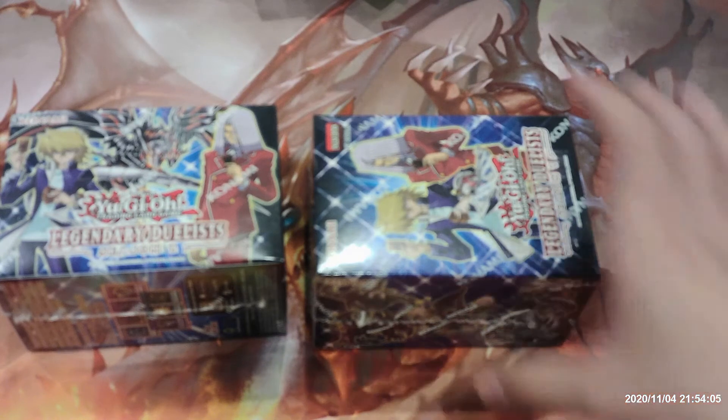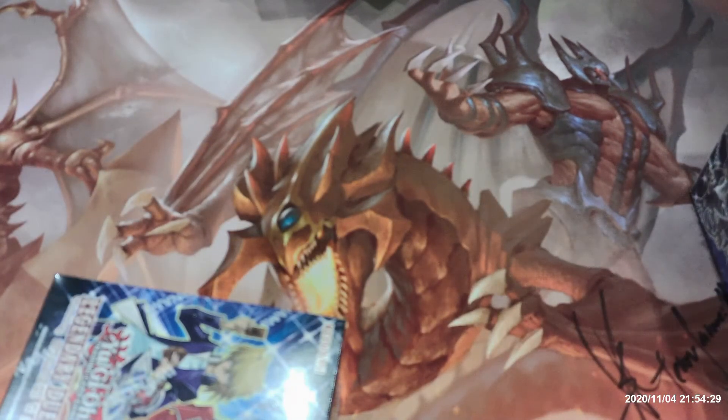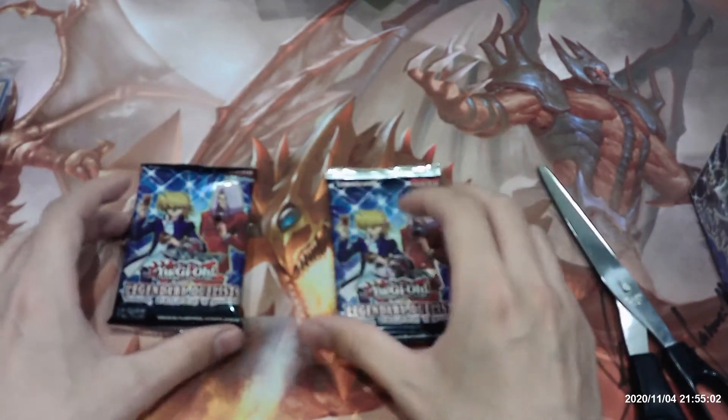Alright guys, let's get on with this Legendary Duelist Season 1 box opening. We're not really looking for anything in particular. A Red-Eyes Fusion would be nice, or maybe the Arata Darkness Metal Dragon with alternate artwork. But hey, just trying to have some fun. This was an okay set, not my favorite. Red-Eyes Baby Dragon as our promo card, and two packs.